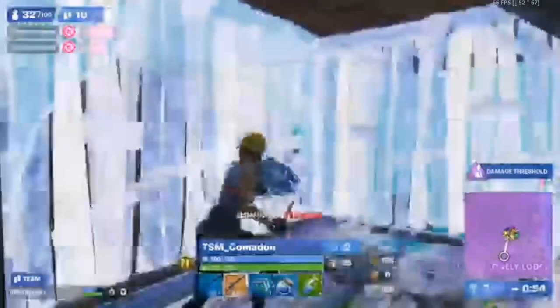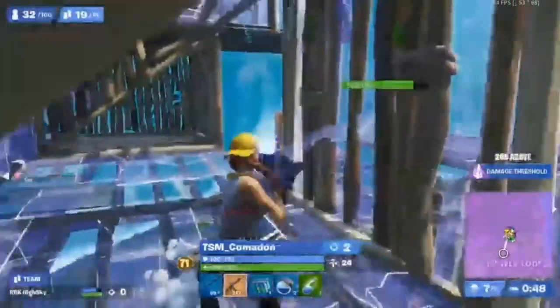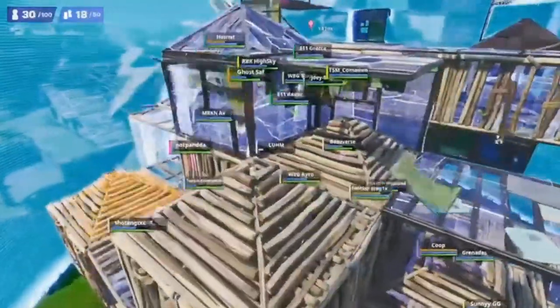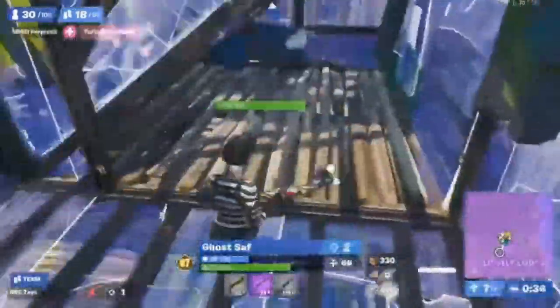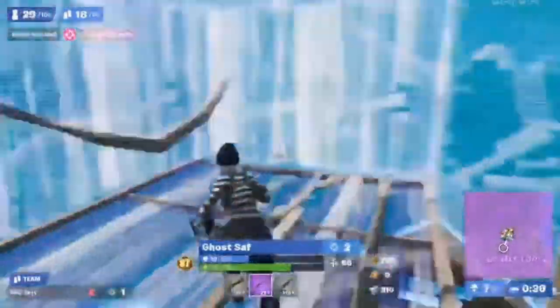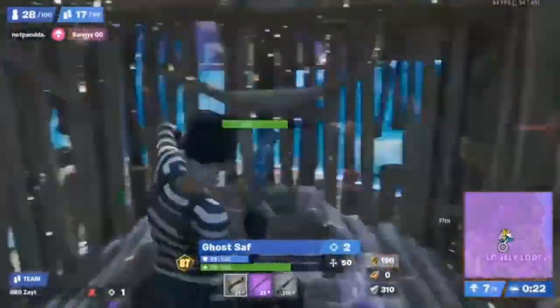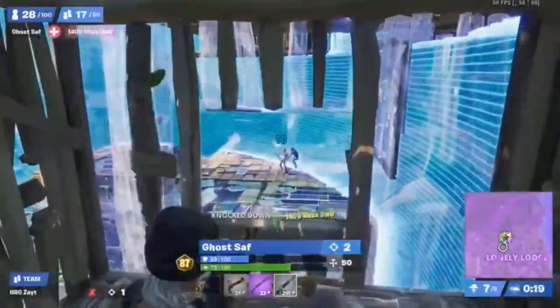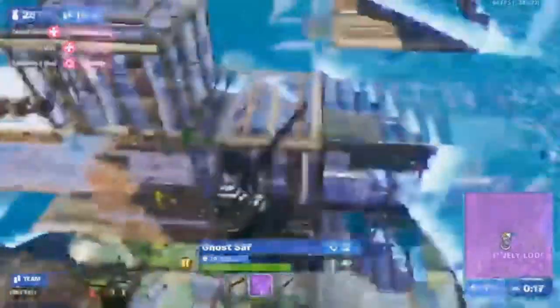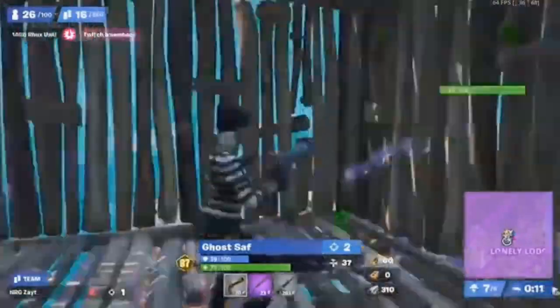Zandi just falls to this duo — they already have two eliminations, but in these final games you're going to have to do a little bit better, and they know that. They're being very aggressive right now, taking shots on anybody they hear around them. We see Ghost Sap in here. Zayt has unfortunately been taken out of the game, so Sap is going to have to try and pull something out here. They are sitting on 87 points, so that could be close depending on how far Sap is able to take the rest of this game — maybe close to that top one. We know that Sap and Zayt are already qualified, but Sap takes out Rux.